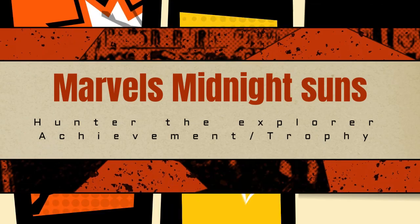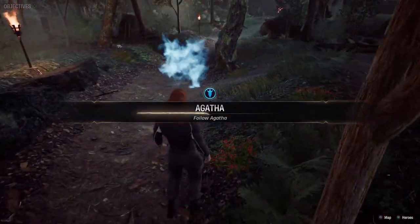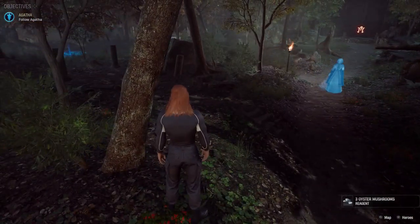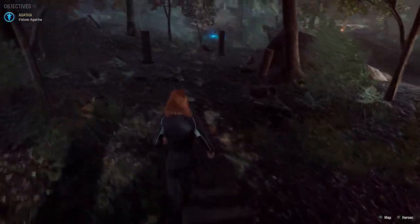Hello and welcome to Jumpin' Johnny Gaming. This Marvel Midnight Suns video shows you how to get the Hunter the Explorer achievement or trophy. This is for finding all havens in the Abbey Grounds. You will need all four words of power. Links are in the description below if you need help getting them.